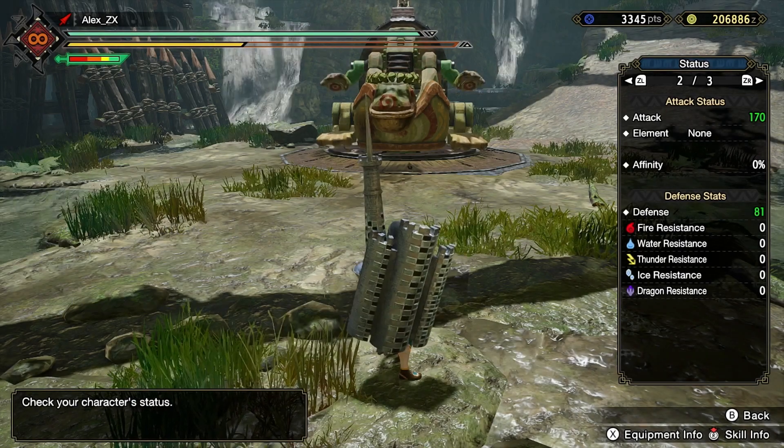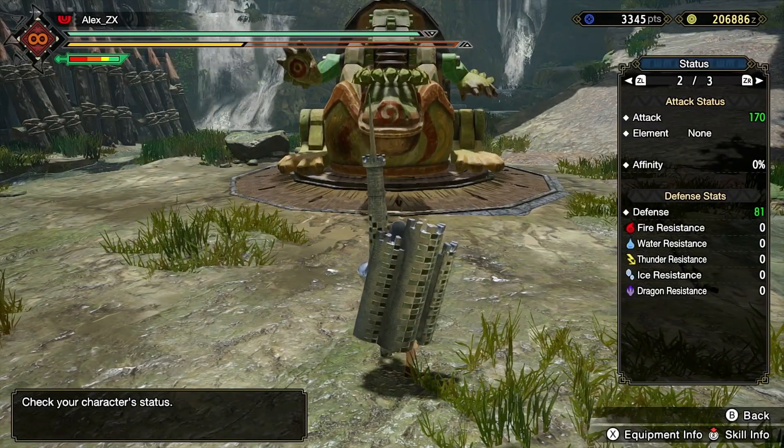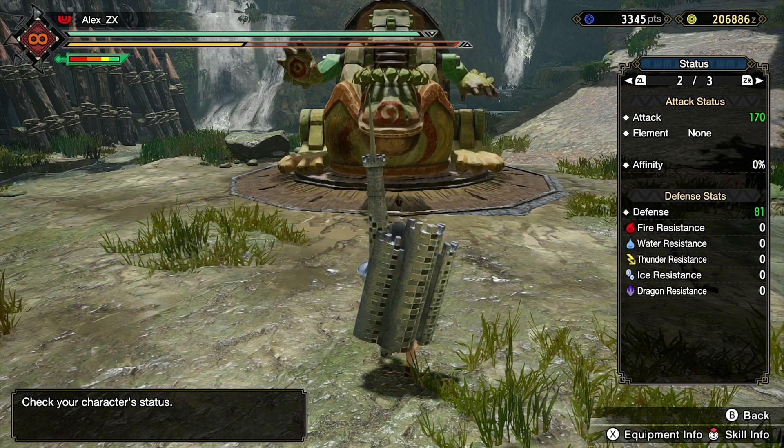Let's take this Paladin lance as our first example. The weapon has 170 damage. Sharpness works in this way — the raw damage multiplier is right, but the elemental damage multiplier is wrong, and I'm going to explain later why. Depending on the color of the sharpness is the multiplier we are going to take. In this case, as it is green, we use 1.05.